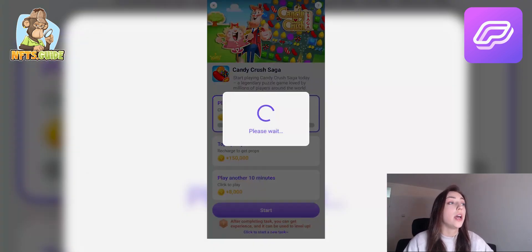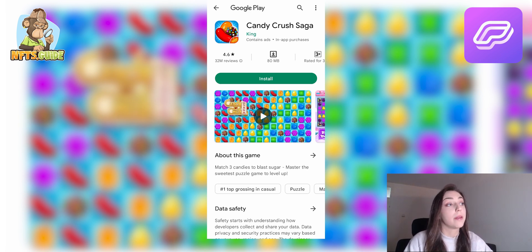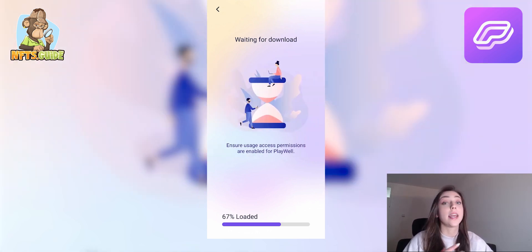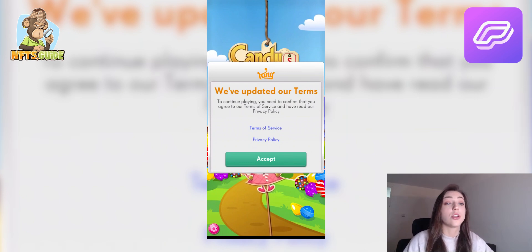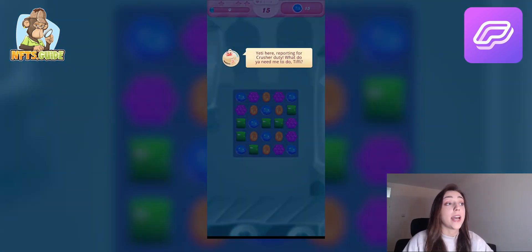You can also log in with your Google account to exchange money via PayPal. To complete a task, choose the game you want to play, download it, and make sure to open it through the Play Well application — that's the only way to earn rewards. You also need to enable user access permission. For example, with Candy Crush, the first task is to play it for 10 minutes to get a reward.